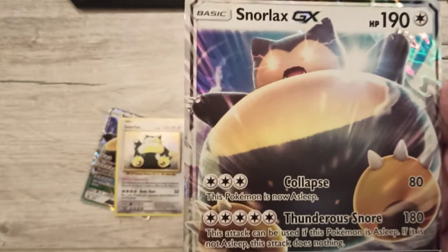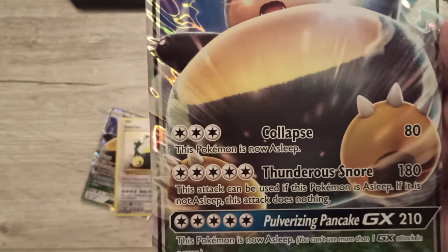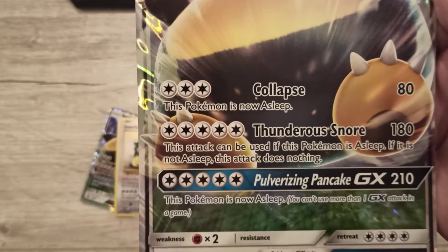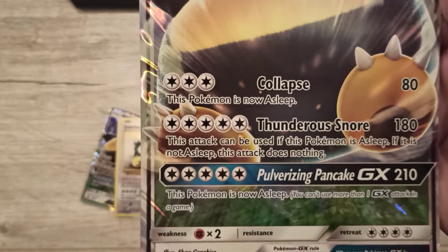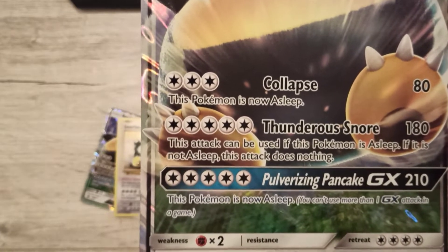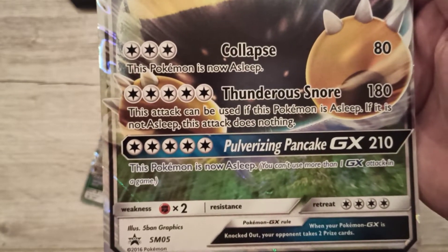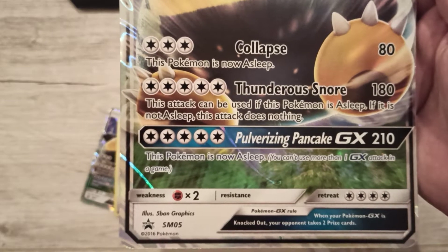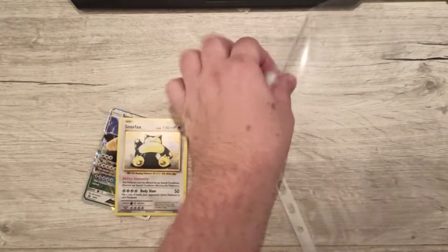Snorlax GX, 190 HP. Has Collapse — this Pokemon is now asleep, but deals 80 damage. Thunder Snore — this attack can only be used if this Pokemon is asleep; if it's not asleep, this attack does nothing. Does 180. And Pulverizing Pancake GX, its Z-move — this Pokemon is now asleep, and it does 210 damage. That is a freaking lot.